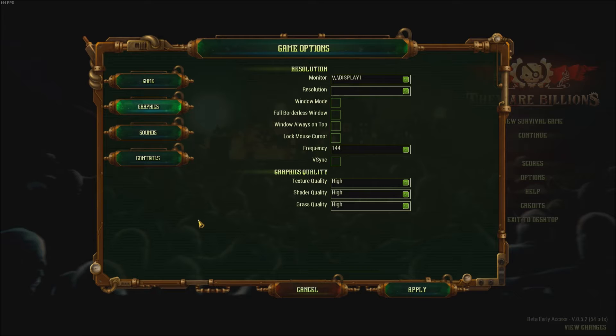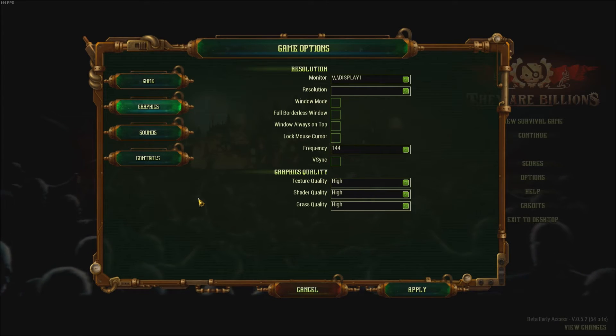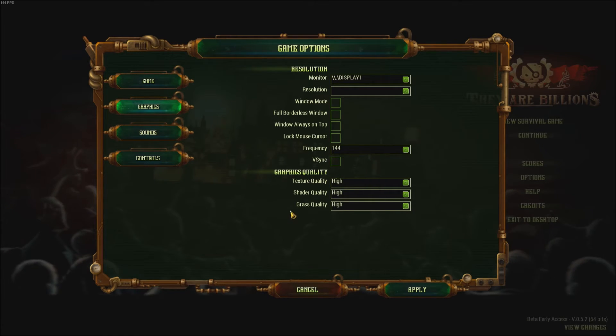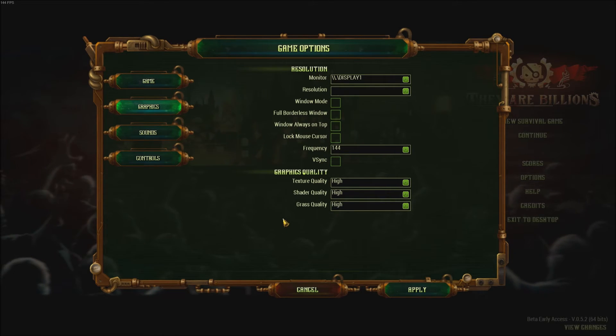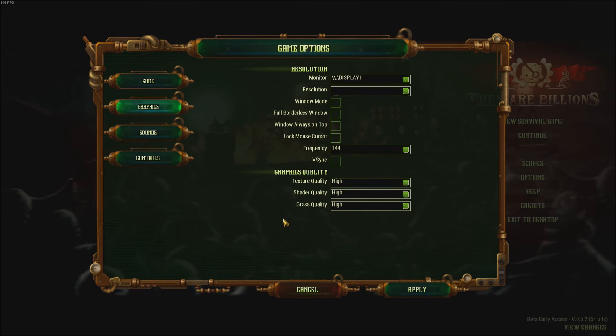Shader affects your GPU and grass affects your CPU. Sometimes people have a really good GPU but a bad CPU, or vice versa, so you can change these depending on your computer. For shader quality, if you have a low-end GPU, integrated graphics, or an old mobile graphics card, put it at low. For grass quality, I saw a huge improvement there — I saw some i5 generation 2 and 3 bottlenecking. If you don't have a good i7 or latest-gen i5, put it at medium or even low for older processors like the AMD FX 8530.